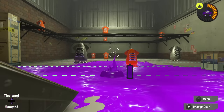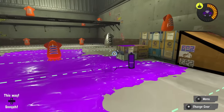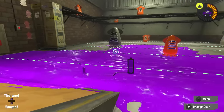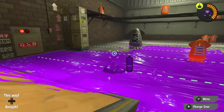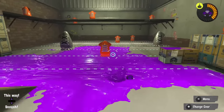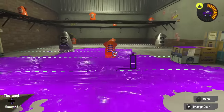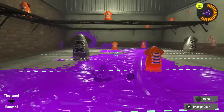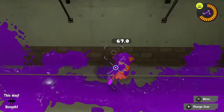Let's start with probably the most well-known one: substrafe. If you go into the training room and try to do a 180 turn, you'll notice there's considerable delay. If you swim in one direction, let go of squid form, repress it, and turn the other way, it's a little better but there's still visible delay. However, by holding down the sub weapon button when you go out and back into the ink, the lag is drastically reduced — and this is what's known as substrafe.